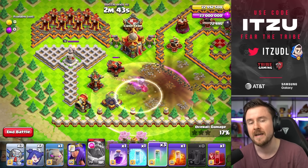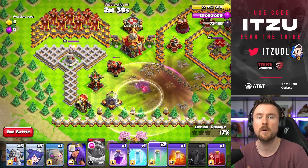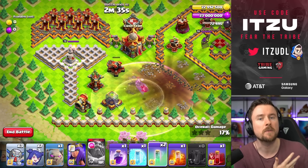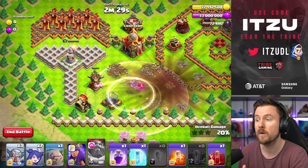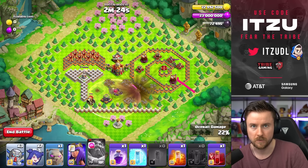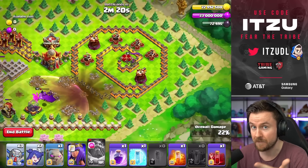After that, get the invisibility spell ready because you want to take one shot from the Scattershot and then turn your warden invisible. Turn it invisible — count one, two, three, four — then deploy the next invisibility spell. Always count to four; that's the timing you have to do to keep your warden invisible non-stop and clear the entire bottom side.